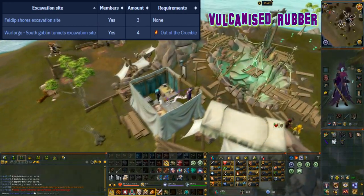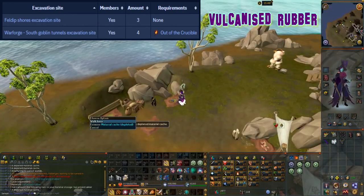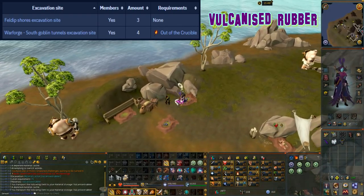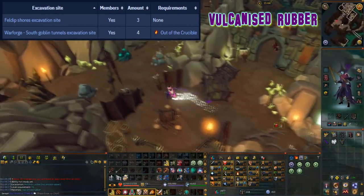This material can be excavated at level 76 arc and it can be found at two locations. There are three caches at the Feldhip shores excavation site and four caches at the Warforge south goblin tunnels excavation site.